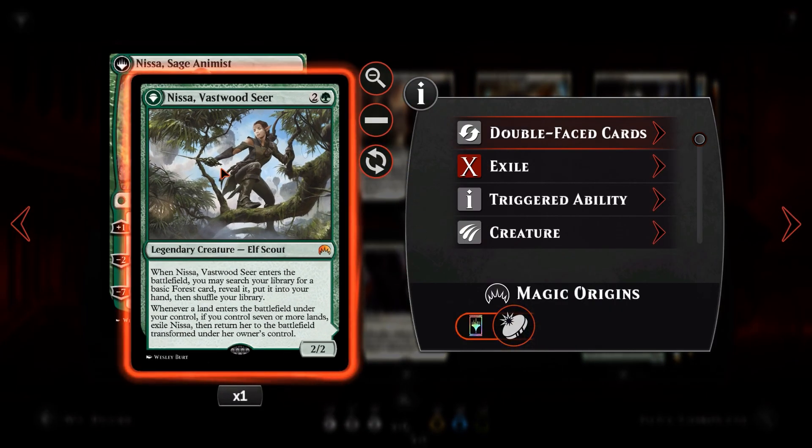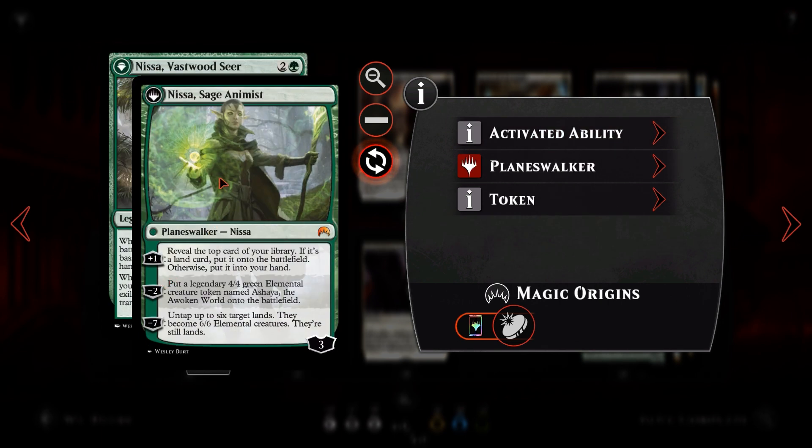Declaration in Stone is absolutely superb removal. With the new Aether Revolt release we're expecting a lot of artifact creatures, thopters, and servos, so it'll likely be very useful. Next we have Nissa — a two-green legendary 2/2 creature. When she enters the battlefield, you search your library for a basic Forest, reveal it, and put it into your hand. Whenever a land enters the battlefield under your control, if you have seven or more lands, exile Nissa and return her to the battlefield transformed.